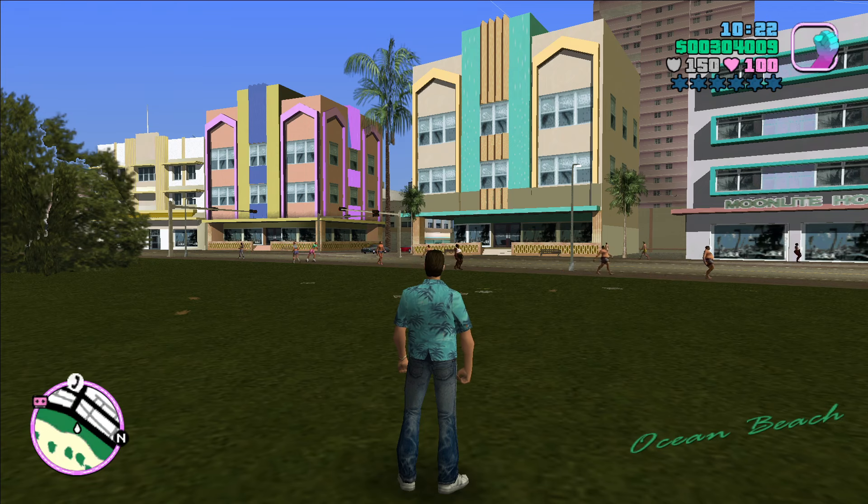Reading from the wiki: Ocean Beach is a shopping district in Vice City, Florida, in Vice City and Vice City Stories. It is based on its real-world counterpart, South Beach, located in Miami Beach, Florida. Notable residents include Juan Cortez — one of our early-game bosses — Lance Vance, Leo Teal, Mercedes Cortez the daughter of Juan Cortez, Tommy Vercetti who lives at the Ocean Beach Hotel, and Victor Vance who lived here during Vice City Stories.